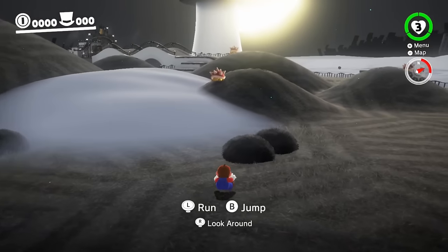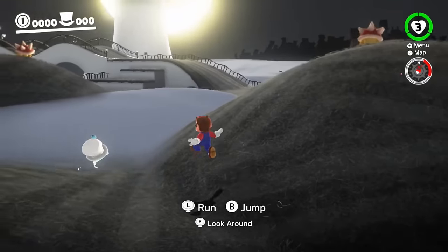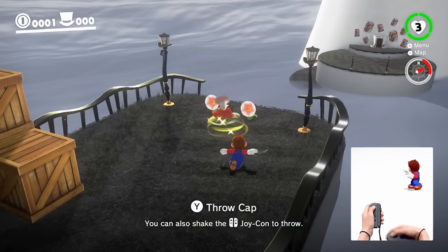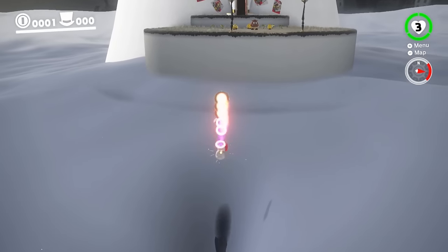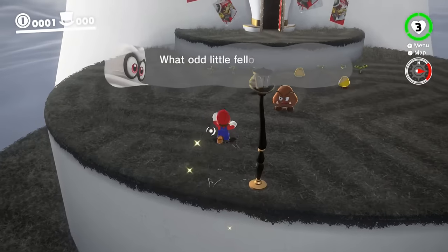We start in Cap Kingdom. Things are looking pretty normal — there are some extra enemies, but nothing to write home about yet. But then there's no bridge. Fortunately, a gamer knows that with Rocket Flowers this is no issue. If you aren't familiar with Odyssey speedrunning, clearing this gap might be a bit tricky, but nothing too crazy.